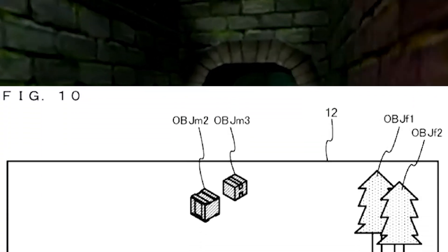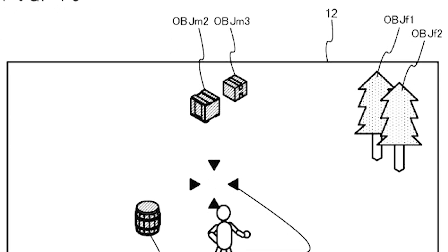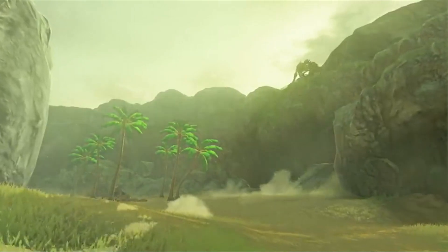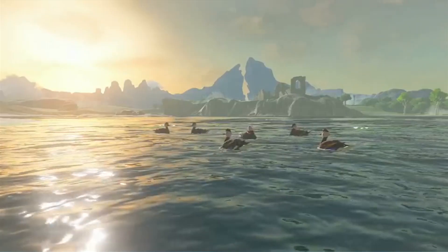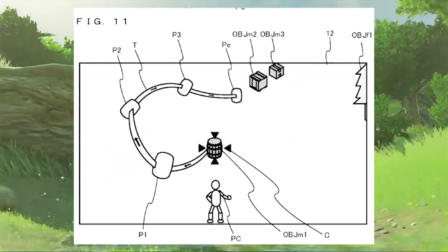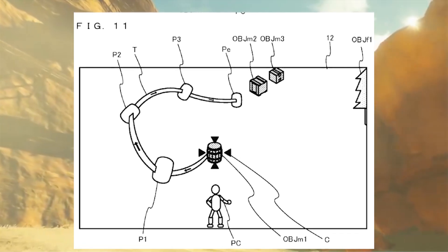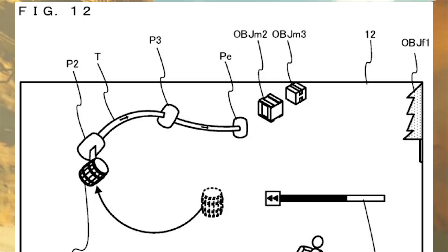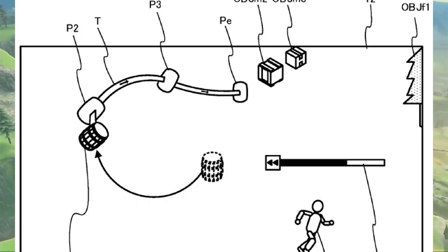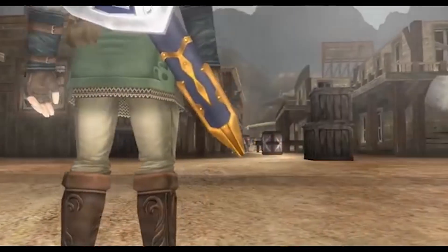Looking at the patent, we see the player character standing among various objects labeled OBJM 1, 2, 3, and OBJF 1 and 2, with JM possibly standing for 'just moving' and JF for 'just frozen.' C stands for camera, P1 stands for position 1, with T standing for the time it takes to rewind the object a certain distance back. We can also see in the patent that Link appears to have an energy gauge associated with his rewind ability, possibly affecting just how far back in time he can move an object after he targets it with the camera.